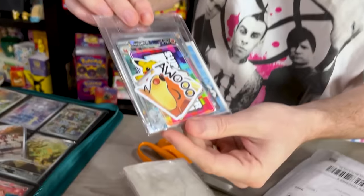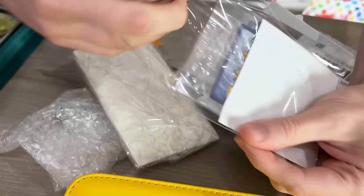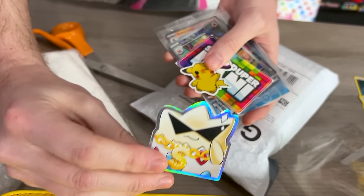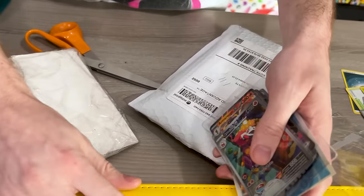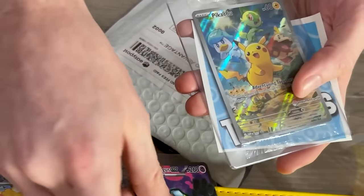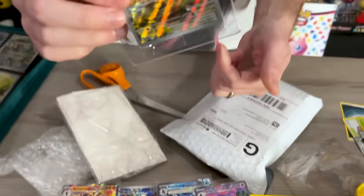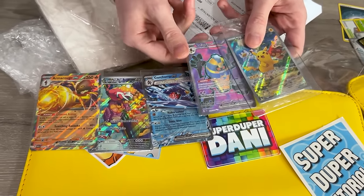We got some more cards right here. Look at the Growlygang. We got the Togepi — that's the Swagapii. We got Pikachu. We got the SuperDuperDanny sticker right there. We got all sorts of goodies. We made trades for other stuff as well — Super Duper Tutorials, that's an old one. Pokemon Center logo — I needed that one for the promo binder. I didn't have that one yet. But some of these I think I acquired since Danny sent out the package.